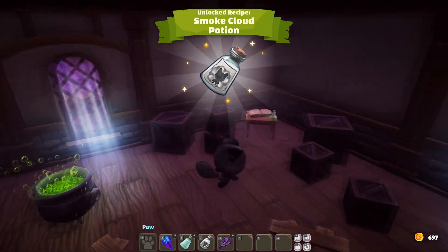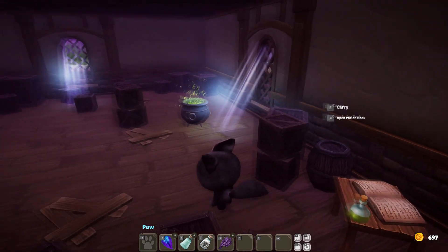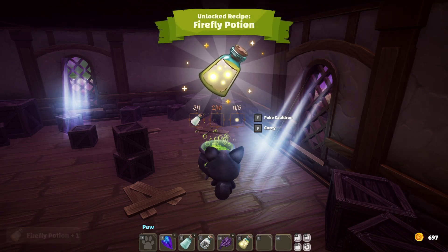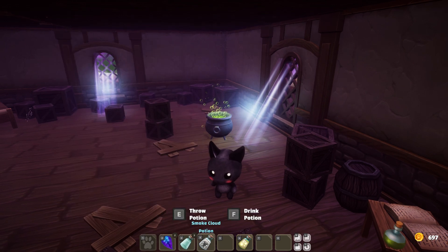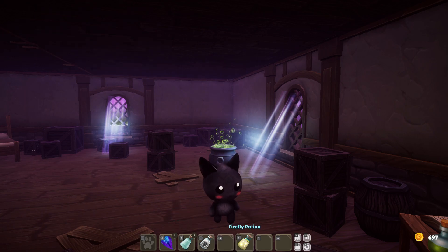Now we have the smoke cloud potion, which we can drink. I think you can both throw and drink this one — it would probably give you cover in a dungeon, or throw it on enemies so they can't see you if you're outside the cloud. And there's a firefly potion, but this one doesn't seem like we can drink it — it's not fully available in the game yet. So maybe we just want to sell it — 410 coins.